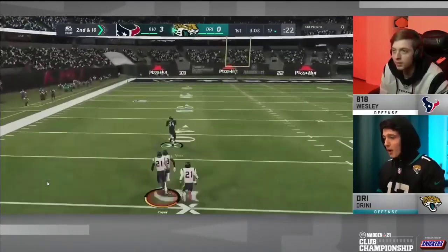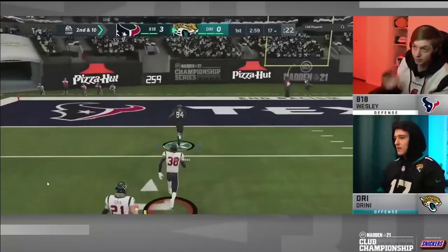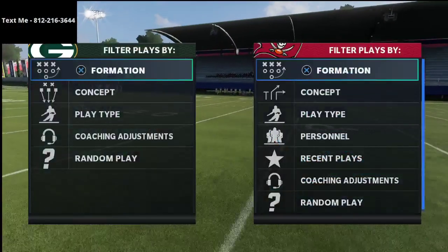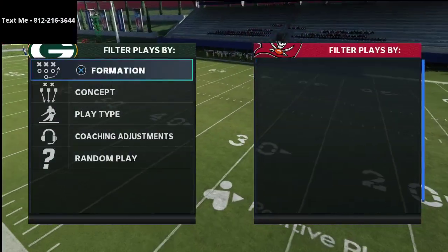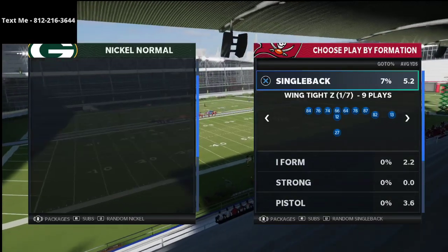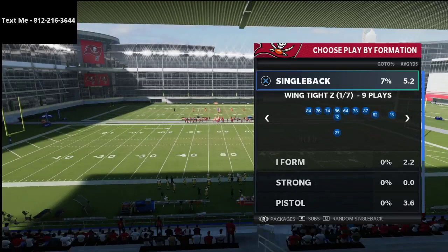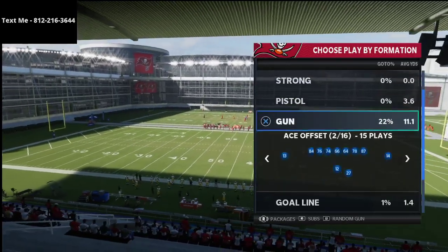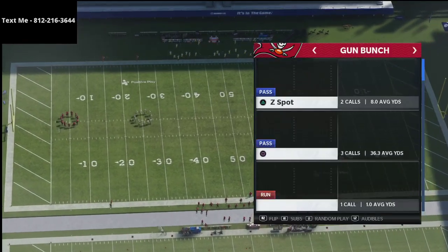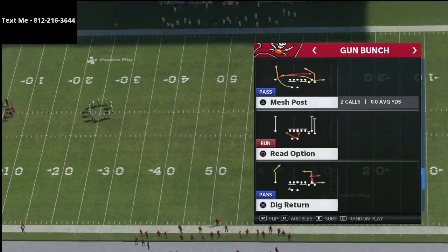We're going to show you how Drini did what he just did right here on your screen, so we're going to jump over into practice mode. Drini runs the Seattle Seahawks playbook, so I got that booted up on defense. Really what Wesley was running in this game was a lot of nickel 3-3-5 pressed man — kind of the meta with the one-step-aheads — and so he got burned over the top. It's very simple how we're going to do this, and the play is called Flood.